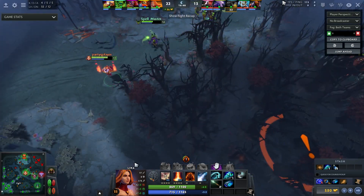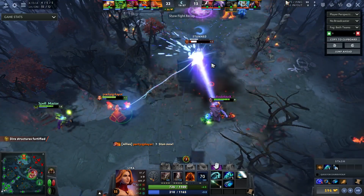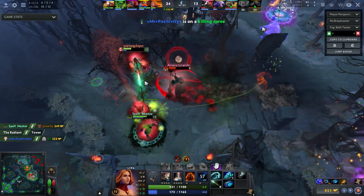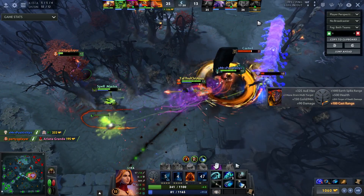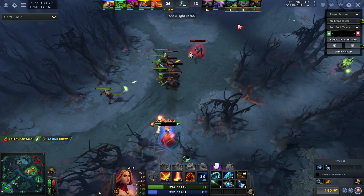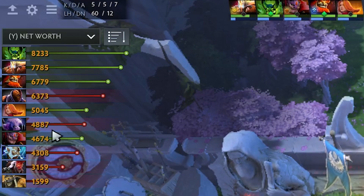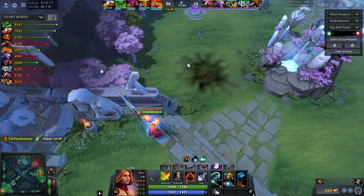Whenever I push in a top wave I want to be looking mid — not necessarily bottom because I don't want to commit a TP most of the time — but I run to the fight. I push top, protect Pugna mid, get the kill on Anti-Mage, and this is just really good sequencing. What you'll notice watching a lot of support games is there are a lot of unclear feelings about what to do — walking around a lot, being AFK, standing around. That's what you want to avoid. Picking shove heroes and shoving lanes is how you get high net worth.